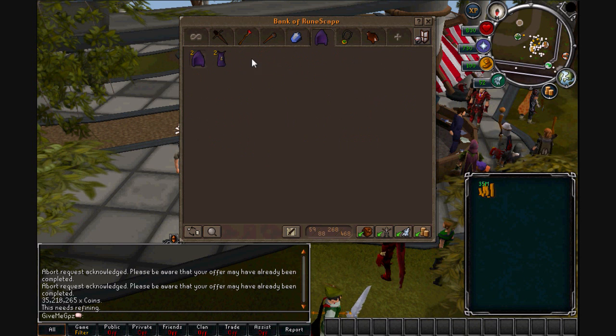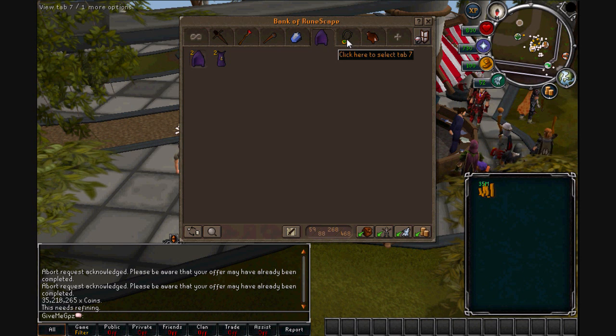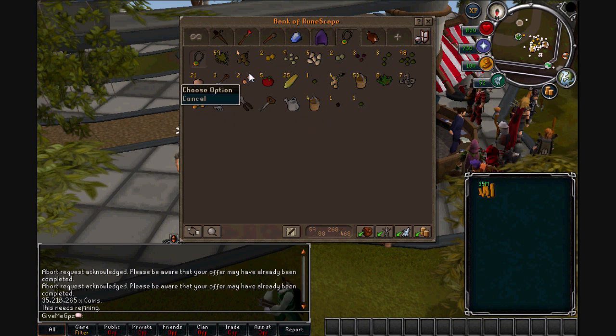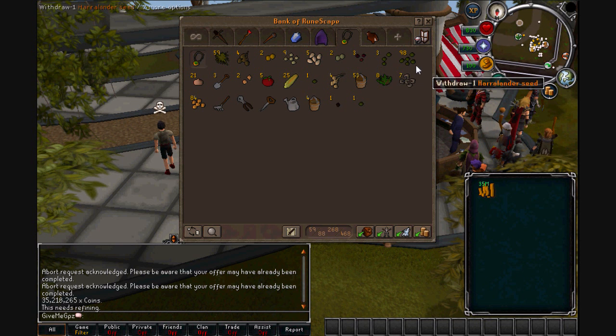The skill cape tab is still as empty as usual, but it should be filled up pretty soon because range should be 99 next week, I think. And on the farming tab, it's pretty much the same as before — I haven't done much farming because I just can't be bothered with it.